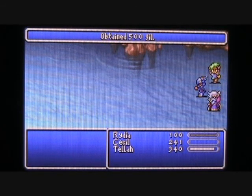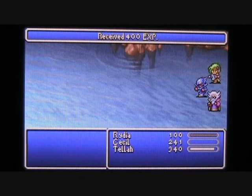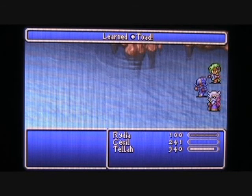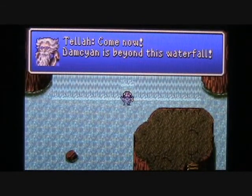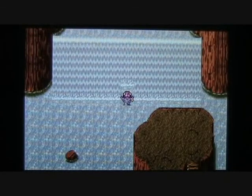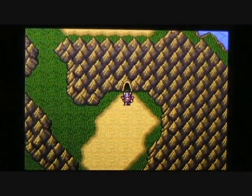We get 500 Gil and 400 experience points for our trouble. Rydia gains a level and she learns the Toad spell — very nice. She can now turn enemies into Toads. Tella says, "Come now, Damcyan is beyond this waterfall." So we now have access to the exit, which will take us on to the overworld.